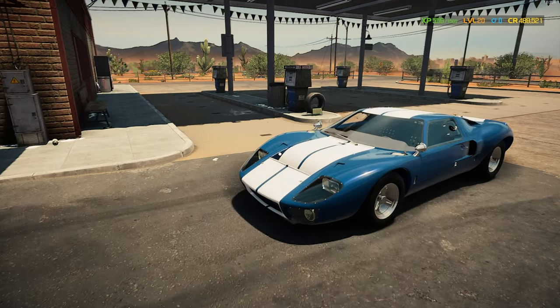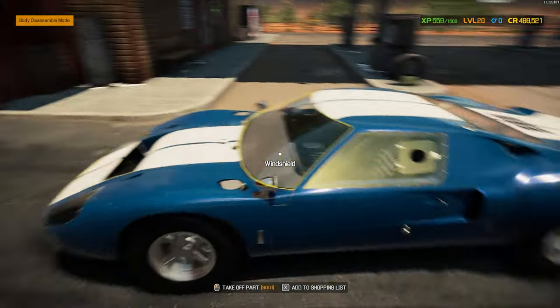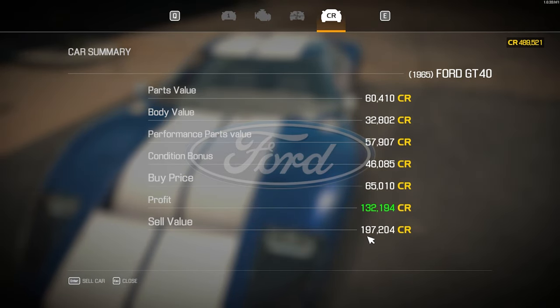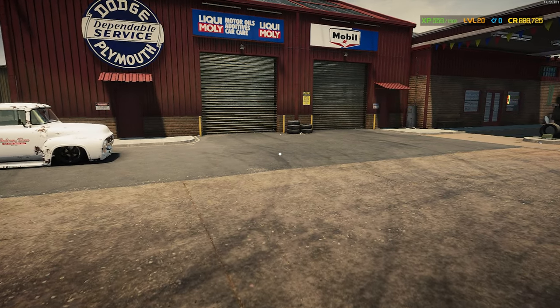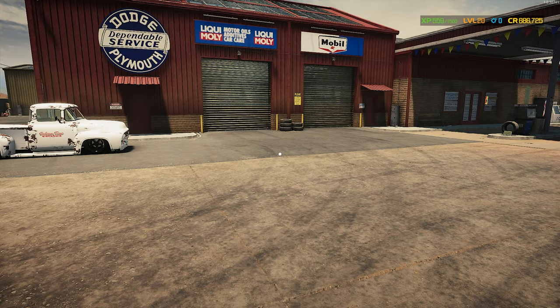I'd love to keep this one — I'd love to keep all of them — but we've got to keep going. We want to get some Ferraris and other stuff to redo, so we do have to let this one go. Let's see how much of a profit we make: a sell value of almost $200,000 — $197,204 — which gives us a profit of $132,194 credits. I'm not going to complain about that. Bank a little coin to move on to some really cool cars. The GT40 is still very cool, guys. If you made it this far, please consider giving it a thumbs up — it helps me out tremendously. Thanks so much for watching — I'll see you in the next one.